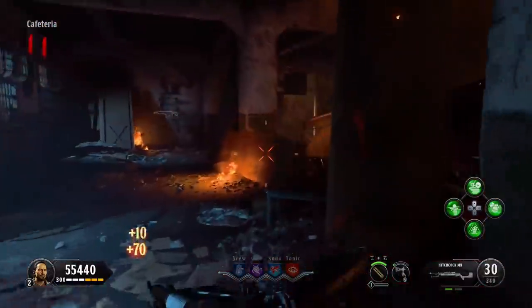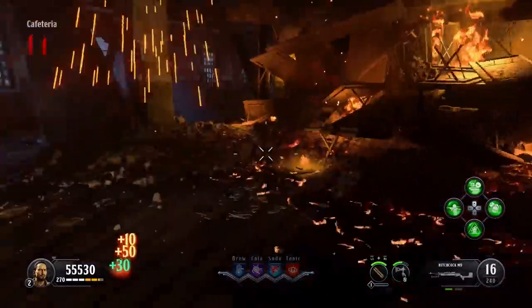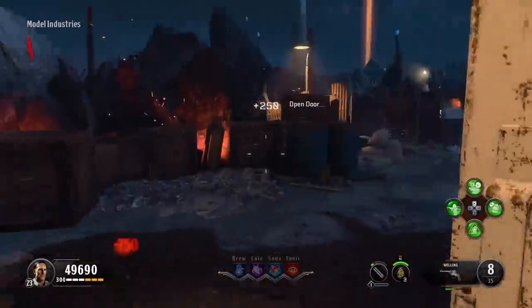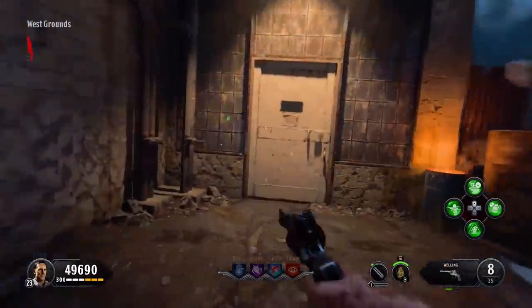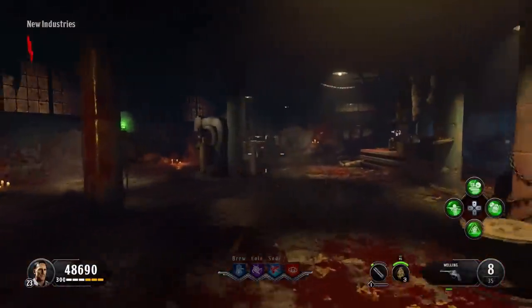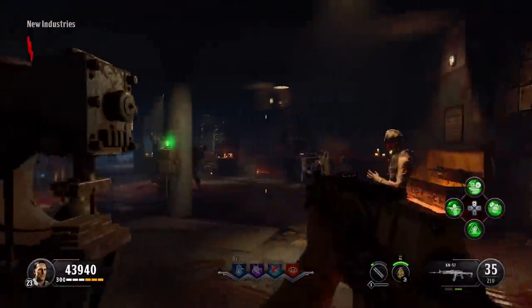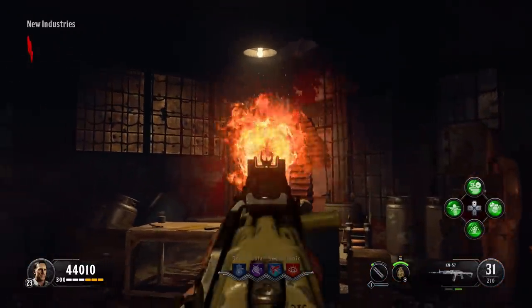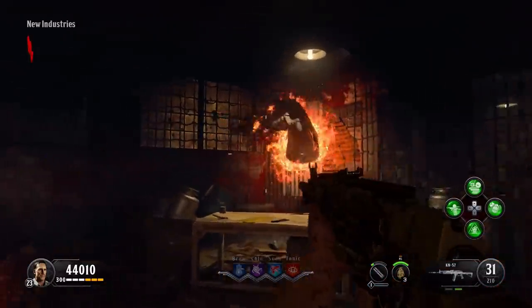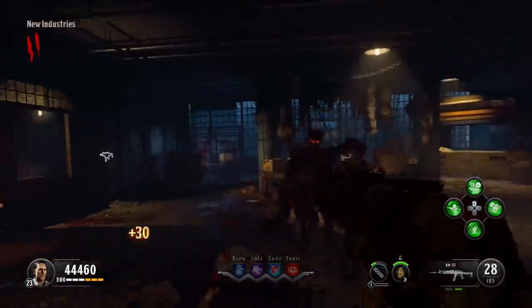The first one — although you can do these in any order you desire, this just probably makes the most sense — is going to be on the spawn island, fairly near where you spawn in on the map, down in the room where they're building all the license plates. It's on the wall back there. You need to fill that up with six or seven zombie souls, in the same way you're used to from Mob of the Dead or from a map like Der Eisendrache.